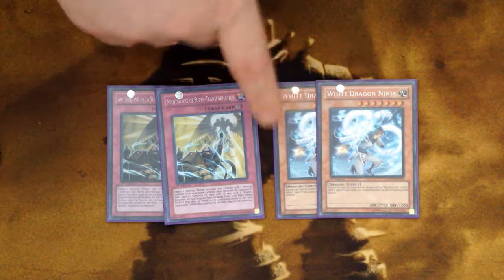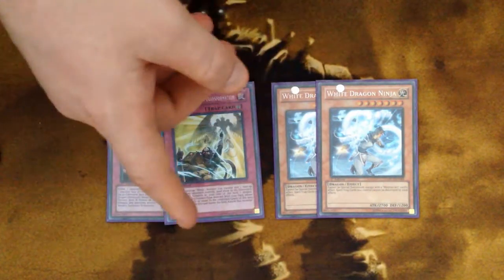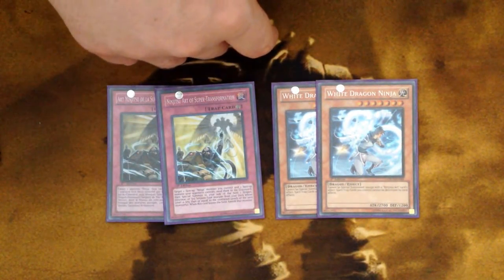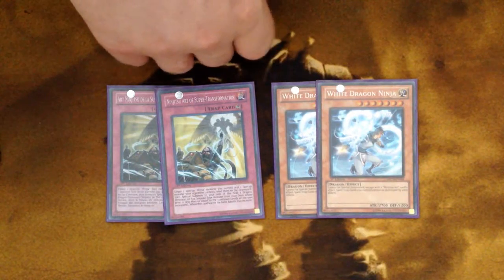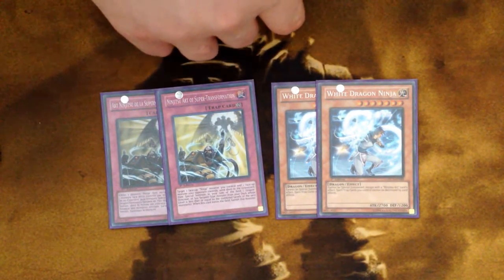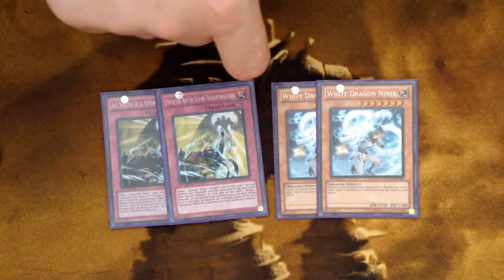However, it does not work well against Pendulum decks because your opponent's Pendulum monsters don't go to the graveyard, which they need to do for levels to count. You'll get very few chances to bring White Dragon Ninja out that way. So these four cards — when going against Pendulum decks — you definitely want to side out. I'll have some recommendations for what to side in later. Basically a really good interruption play, super simple to set up.